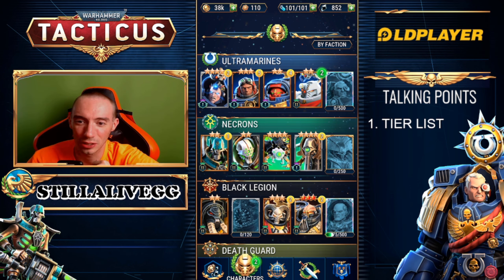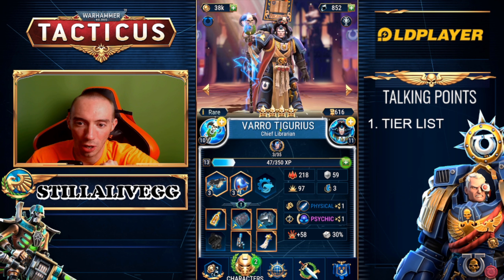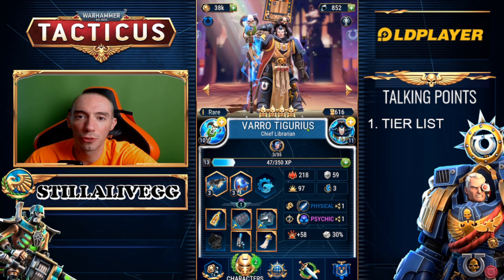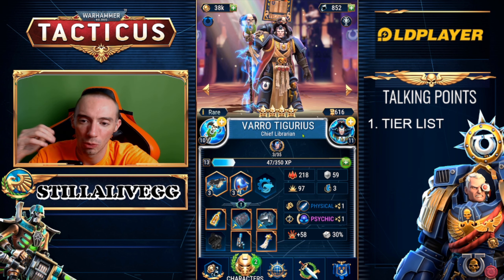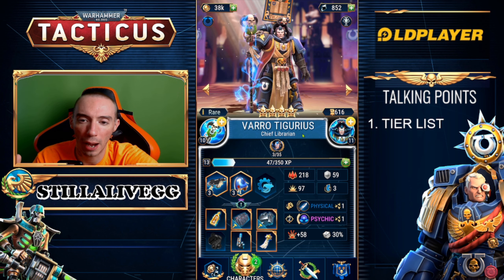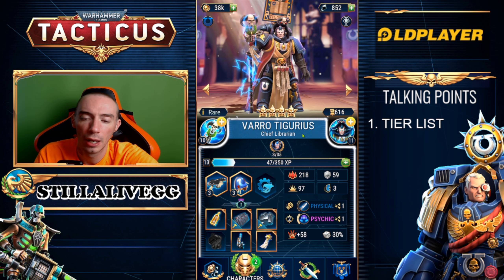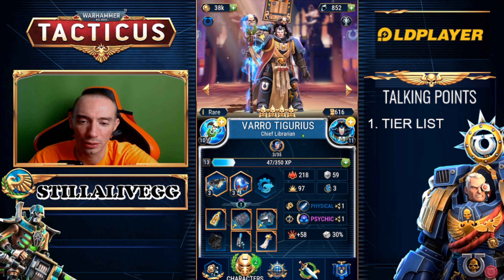I want this to be at least under 10 minutes because there's a lot of heroes to go through. First up we have our Ultramarines — I didn't even take the time to figure out how to pronounce these names so they're going to be butchered. We are going to be ranking them in three different categories: A tier which is the top tier and best, B tier which is average — not overpowered but not underpowered, and C category which is where heroes fall behind. Our first hero, 100%, I'm putting him in the A category.